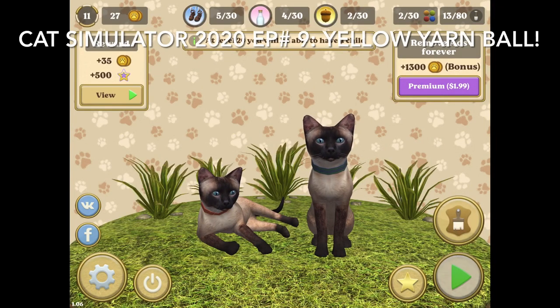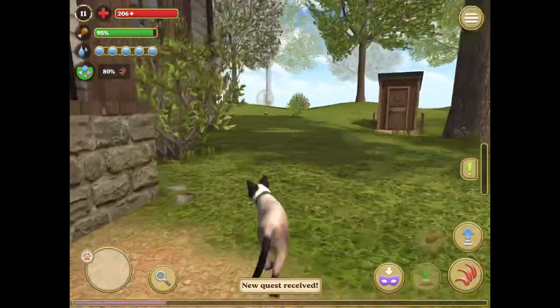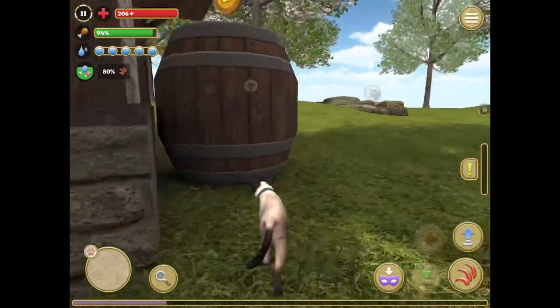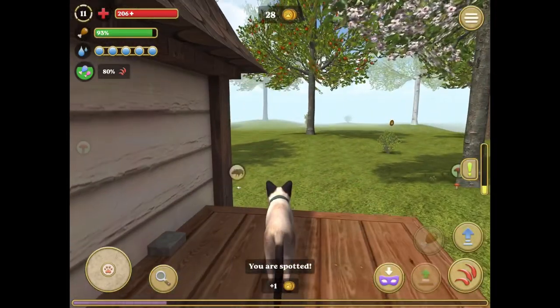Hey guys, welcome back to Sailing Cat Games. Today we'll be playing Cat Simulator 2020, Episode 9, Yellow Yarn Ball. I'll be showing you where to get one of the yellow yarn balls in Cat Simulator 2020.